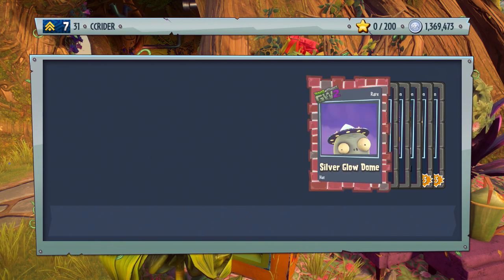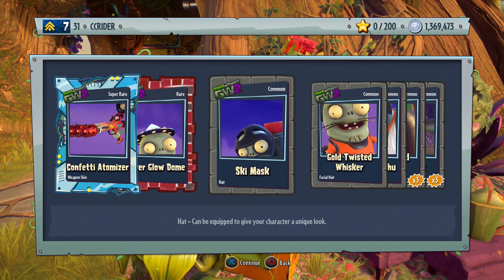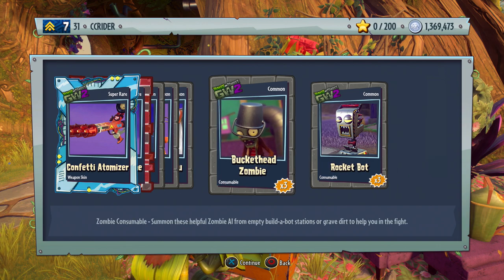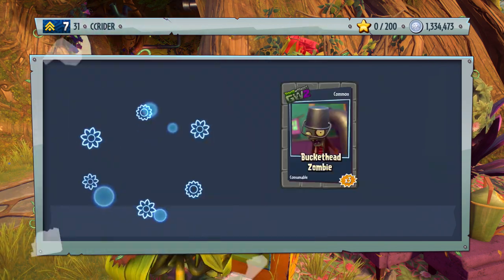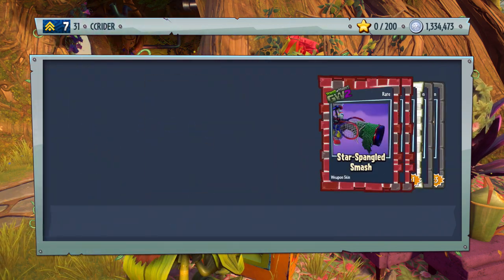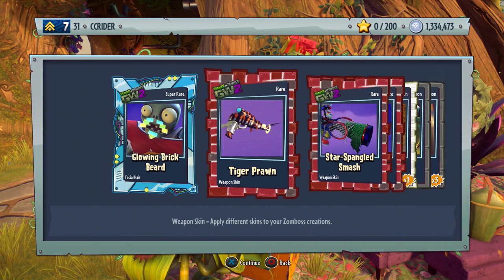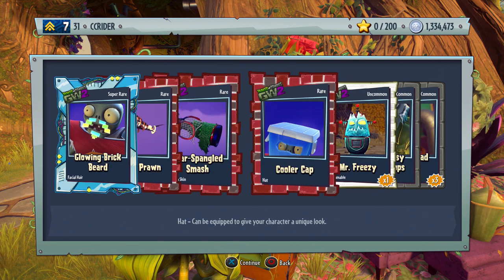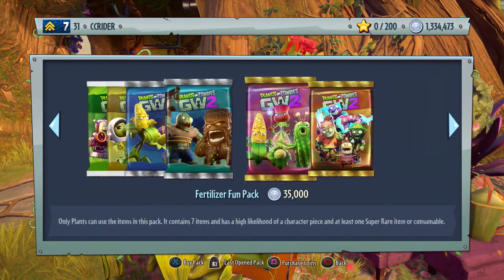So we get our first legendary of the day and I hope it's not our last one — we're not even halfway through our coins. Confetti atomizer, silver glow dome, ski mask, gold twisted whisker, curly Q manchu, bucketed zombie, and rocket bomb. I'm glad we got a legendary — that makes me less nervous. Glowing brickbeard — that's actually pretty cool. The tiger prawn, the star spangled smash — actually a lot of rares in this one. The cooler cap, Mr. Freezy, silver messy muttonchops, and the bucketed zombie.